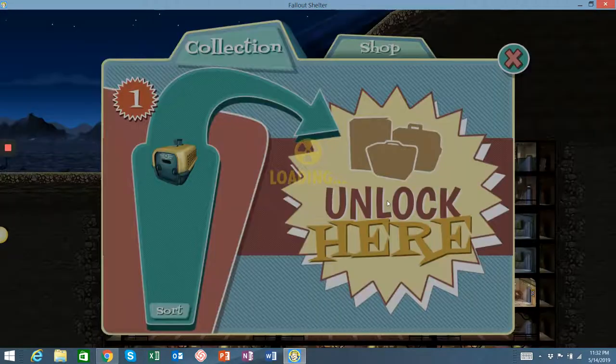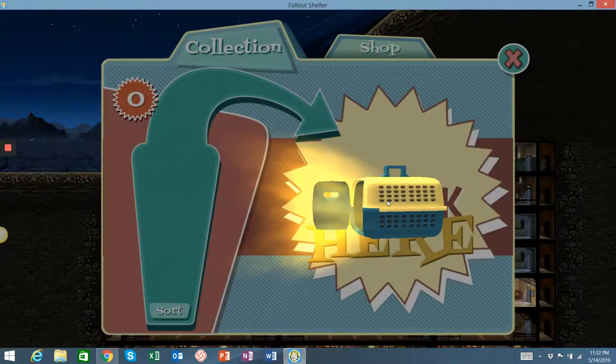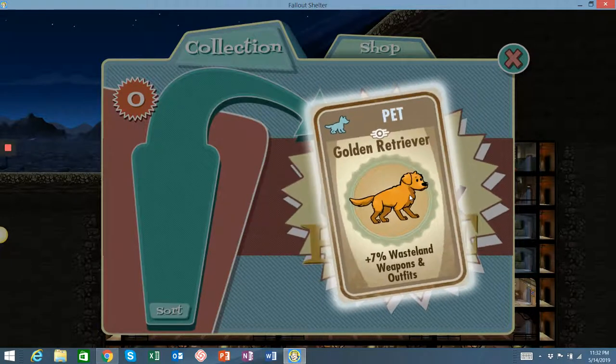So, last one — 40 pets. I've gotten some great ones. The Golden Retriever, this will be weapons and outfits in the wasteland — 7%, another common one. We got at least three in the last maybe ten cards.